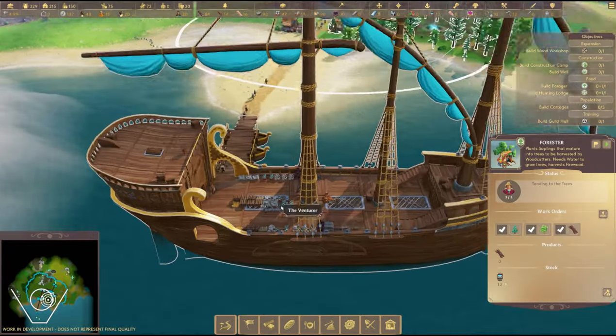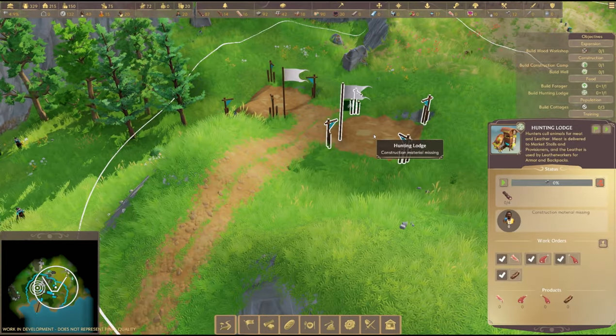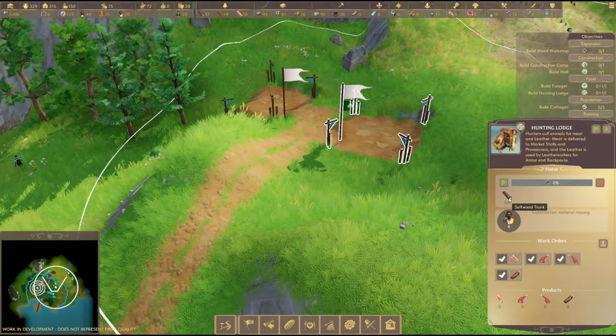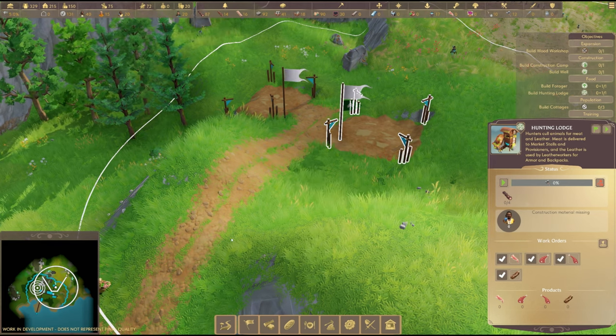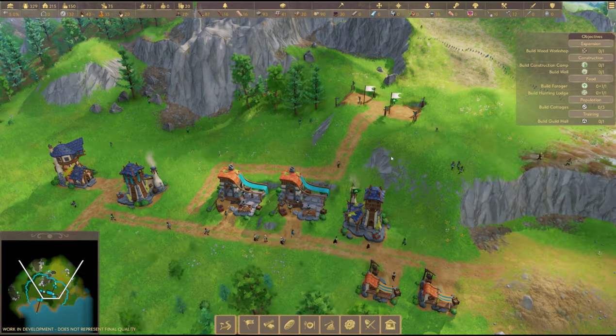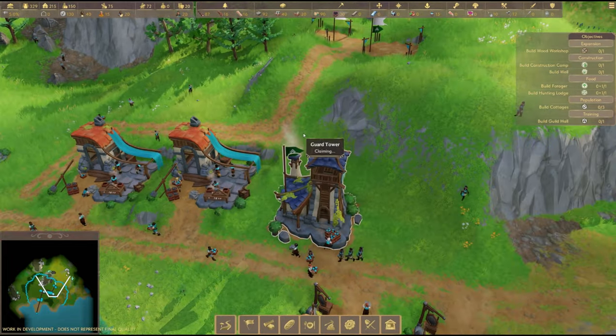You can see on the ship we've still got quite a lot of resources. I really want to see the Hunter's Lodge go up. Construction material missing - have we run out of trunks? No, we've still got 87 softwood, so I think they're just waiting for delivery. I've got quite a lot of stuff happening.